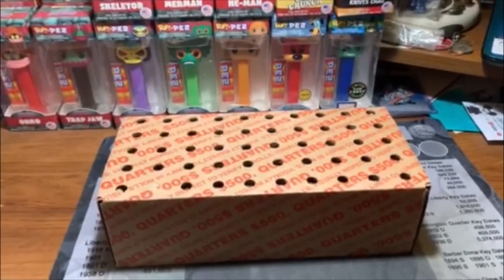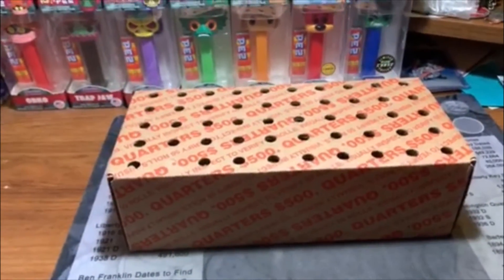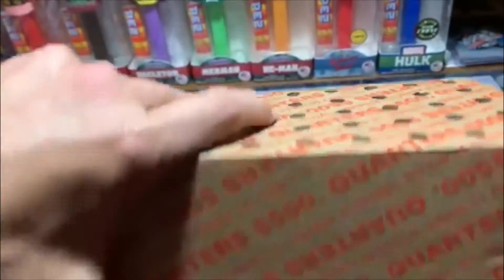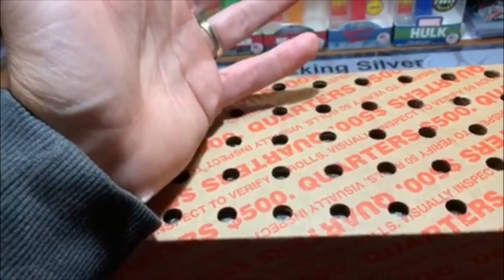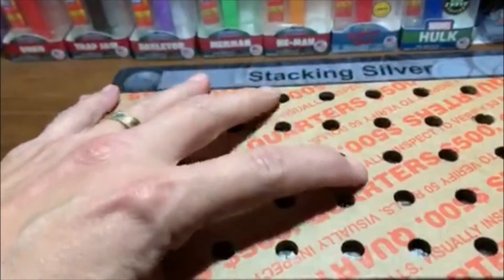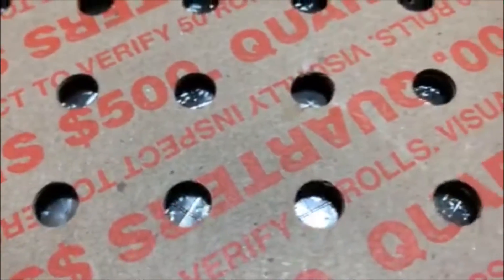Hey guys, this is Barrett and it's time for another quarter box. I've never done so many quarters in my life — I normally do pennies and nickels — but these W quarters got me going. I went to a different US bank and look what's in there: San Antonio quarters, obviously hoping for the River but no Rivers. Looks like an uncirculated box.